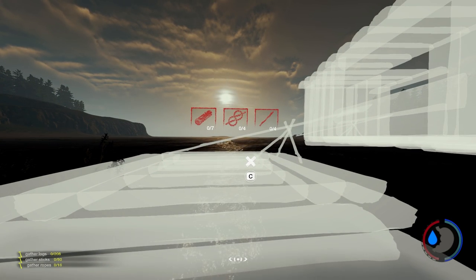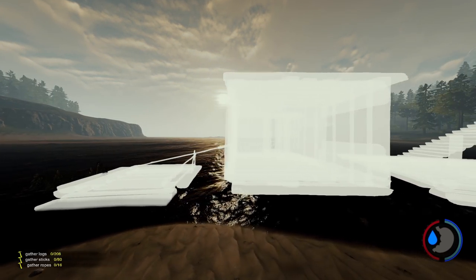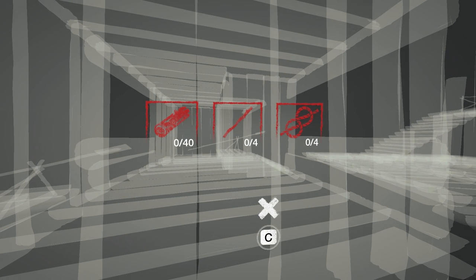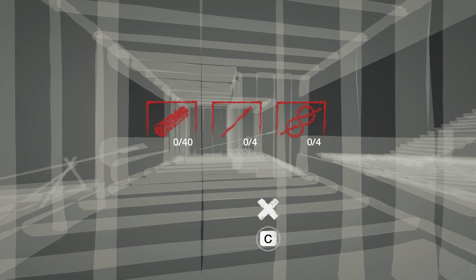The raft and houseboat have had a revisit with the requirements for the build. They didn't say specifically what the change was, but it's pretty sure just that they both now require rope. However, the large raft previously required rope but now it doesn't, so they've inverted it a little bit.